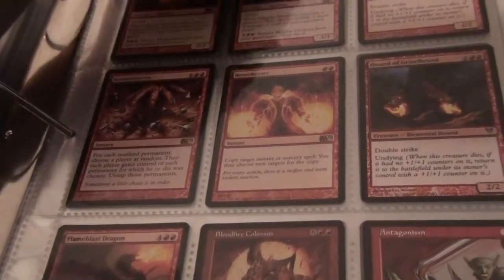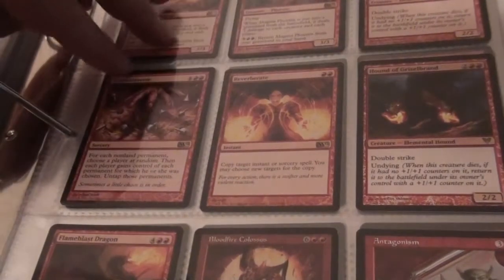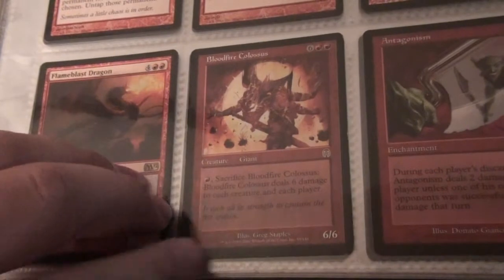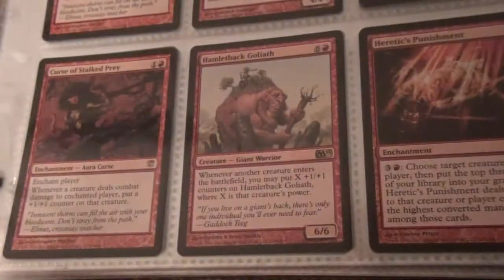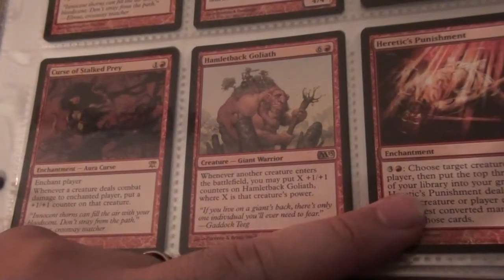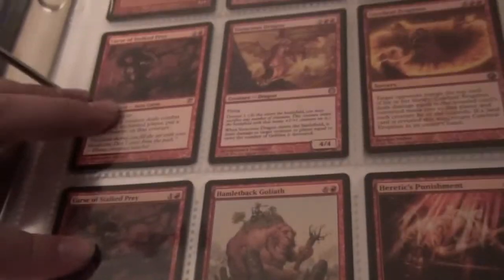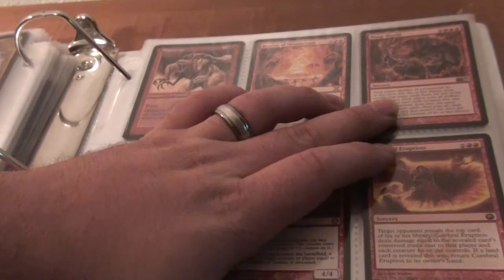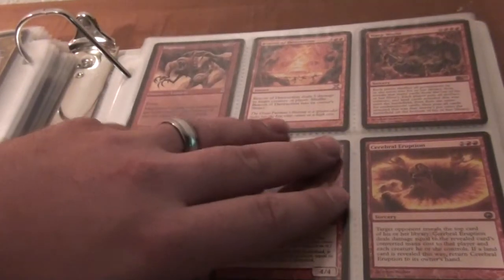One Flayer of the Hateband, one Alpha Brawl, Tyrant of Discord Horde, two Magma Phoenix, two Hound of Gristlebrand — one is Foil. Reverberate, Scrambleverse, Flame Bass Dragon, Bloodfire Colossus — which is used, it's got some scuffs and spots on it. An Antagonism, one Heretic's Punishment, one Hamletback Goliath, two Curse of Stalked Prey, Verocious Dragon, Cerebral Eruption, Warp World, Beacon of Destruction — which has got playtime on it. And same with Magnavore.